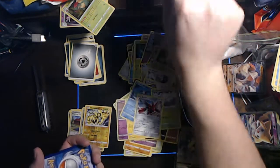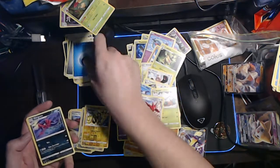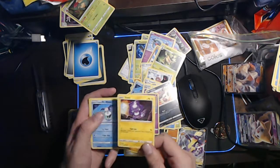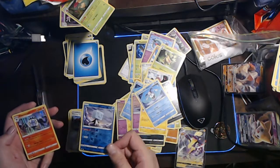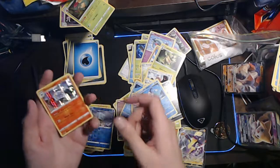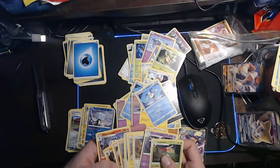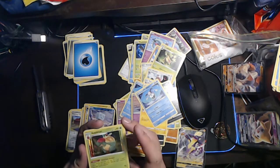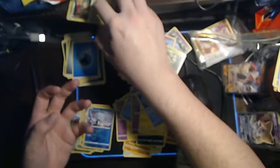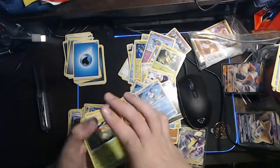What a way to end it - we got a green and white to end it. It feels like a V card - why can't it be a gold to end things? Water Energy, a Morgrem, a Full Heal, a Training Court, a Tempi, a Wallaby, a Galarian Corsola, a Toxel with Galarian Mr. Mime, Ice Rider, and Chandelure Holo Rare. Nice - I like how the holo effect actually goes over the entire card now. Ever since the Sword and Shields came out they changed the holo effect on rares so it actually goes over the entire card.